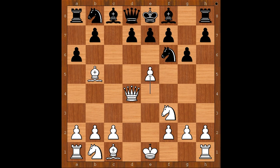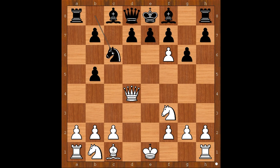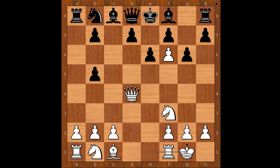e5, attacking the knight. a takes on b5, pawn takes knight. Black to move. Knight to c6, attacking the queen, is the most played move. e6 was played, and Vassil Sandulek castled on the king's side. Knight to c6, attacking the queen. Queen to h4. What is the idea behind the move?